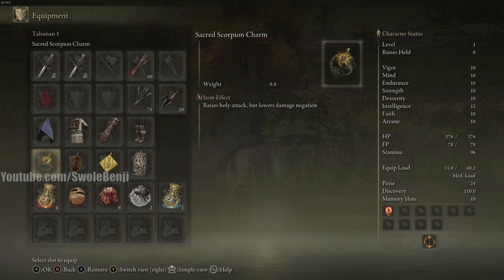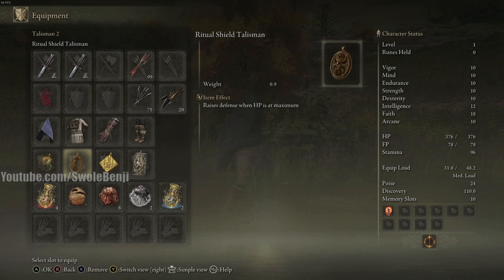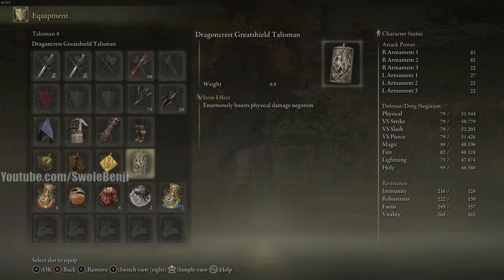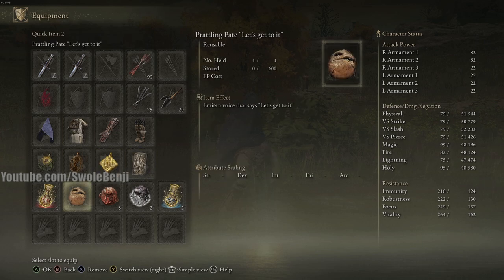In order to survive the onslaught of level 713 enemies — because level one hosts will summon level 700 characters to defend them — you need the Ritual Shield Talisman, which dramatically increases your defense when your HP is full. You're going to want the Two Fingers Heirloom to raise your faith, because more faith equals more damage, and the Dragon Crest Greatshield Talisman to tank slightly more damage.